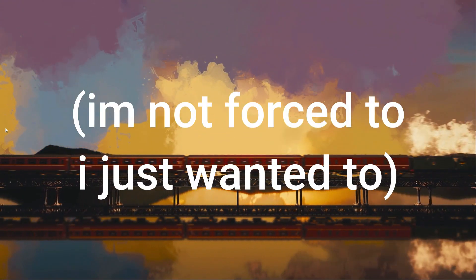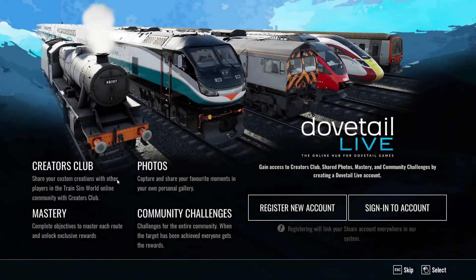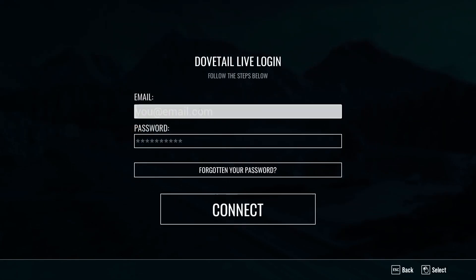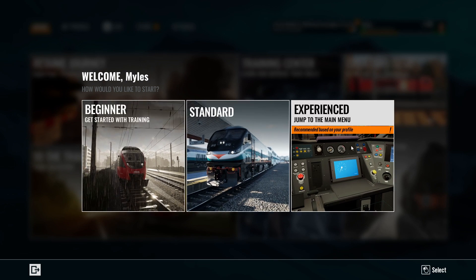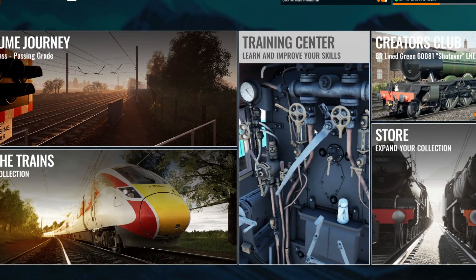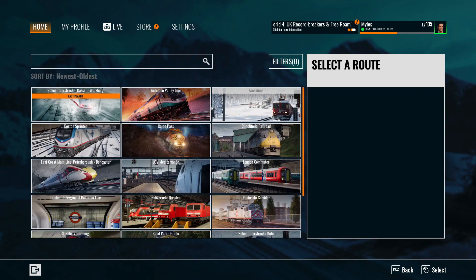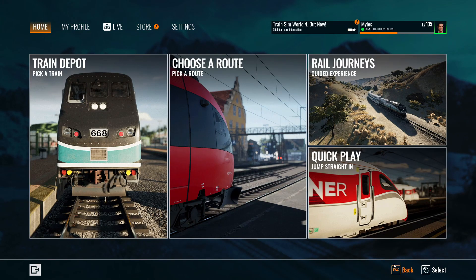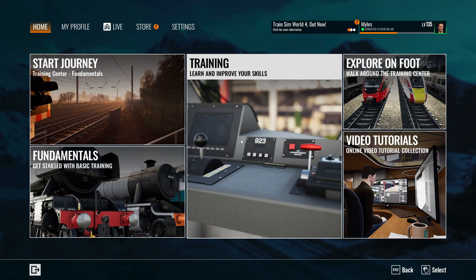The intro was cool, but this literally just feels like the old Train Sim World. Standard, beginner, or experienced — I am an experienced person. Hell yeah, this is gonna be so epic. I'm actually really excited for Metrolink. We're going to start off with this one and I've never driven it. Should we do training or just jump right in? I think we're gonna do training.